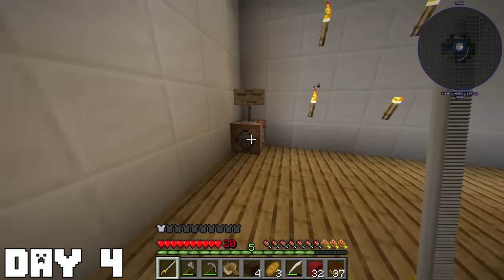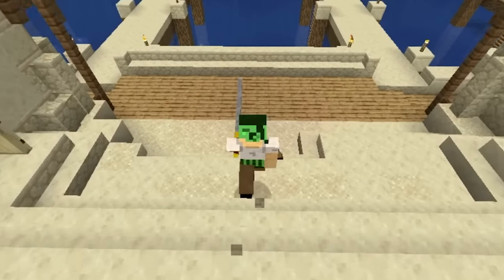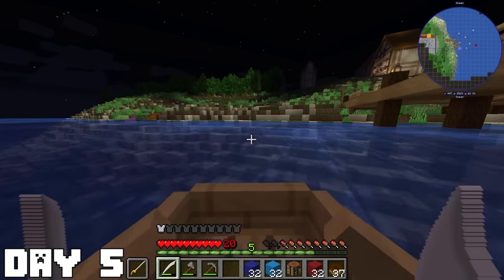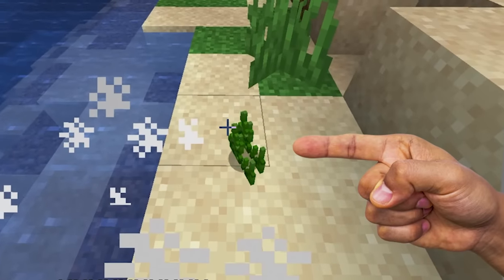I went inside the castle exploring and found a marine trader, and he told me he doesn't trade with pirate scum like me, so I got kind of mad and he left the island. On day five, we finally made it to Orange Town, and I spot two sea bulls near land. I took one out to see what they dropped, and they just dropped some sort of grass.